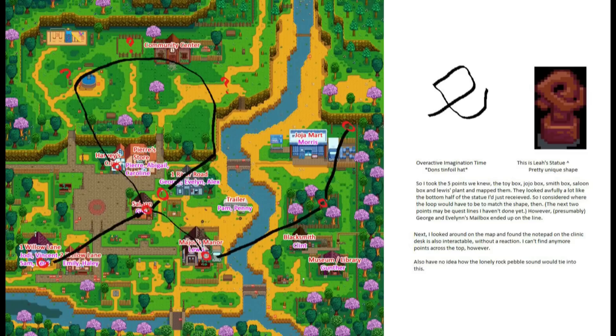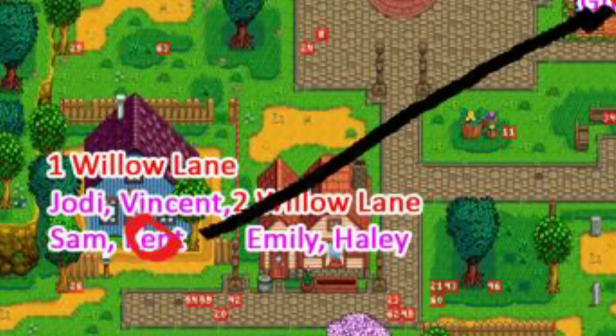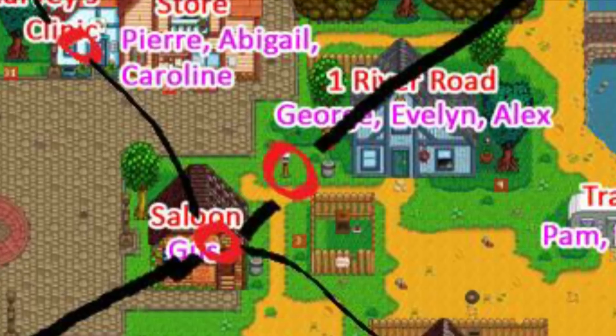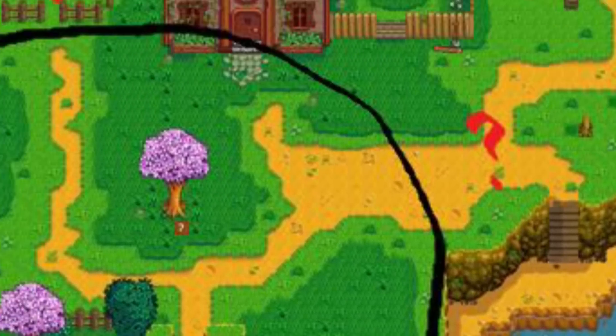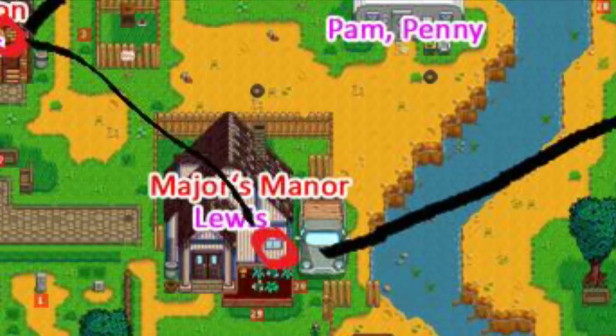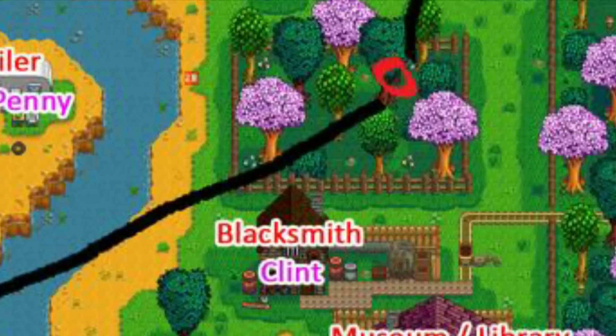If you don't know what the boxes are, there are some boxes scattered around placed by houses and at locations throughout the game, and if you put a certain item in these boxes then you will get a statue out of them. We have the first box outside Jodie's house, the second box outside the saloon, the third box just by George's house, and then it kind of does a loop — it comes back down to the mayor's house where there's another box, and then up to the box in the little fenced-off garden area behind the blacksmith.